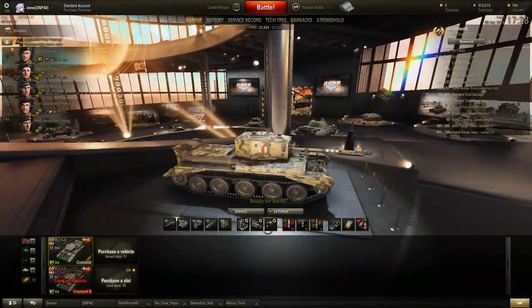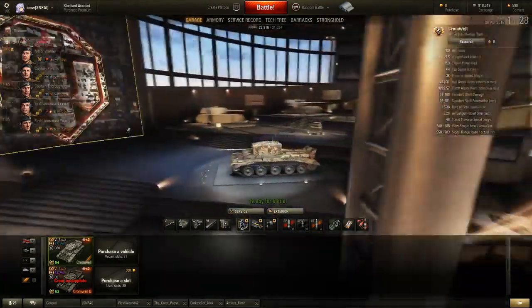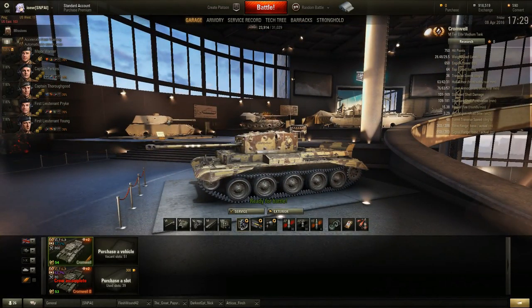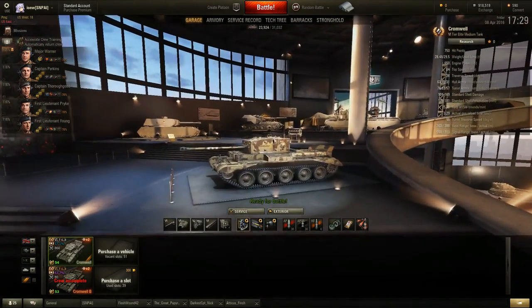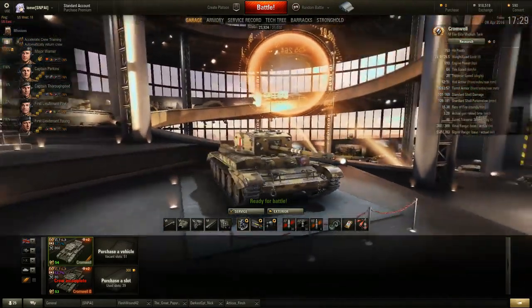For equipment I went with Ventilation, a Medium Caliber Gun Rammer, and Enhanced Gun Laying Drive. This tank does not get Vertical Stabilizers, which helps keep the aiming circle bloom smaller when turning the turret. The only Tier 6 mediums that get Vertical Stabilizers are the American ones, and without it the Cromwell is really bad on the move, which accentuates its Achilles heel.